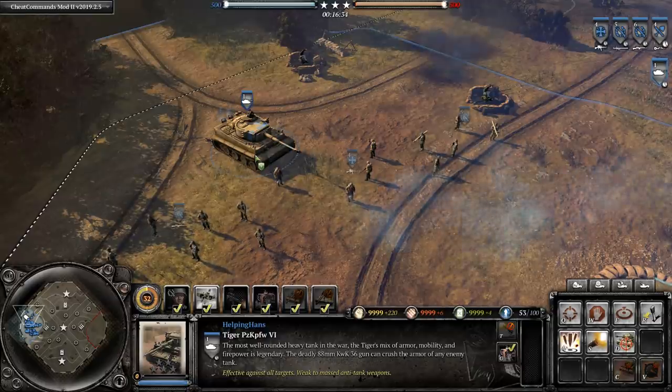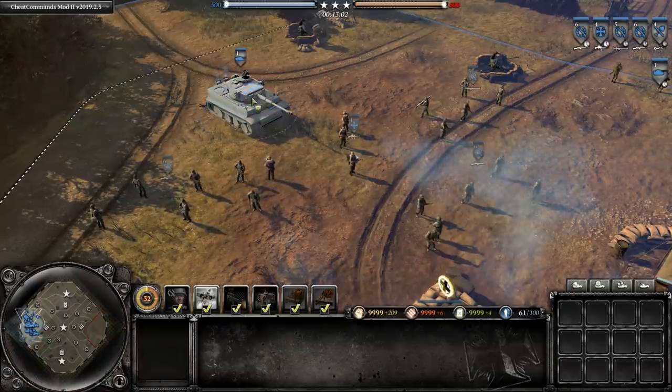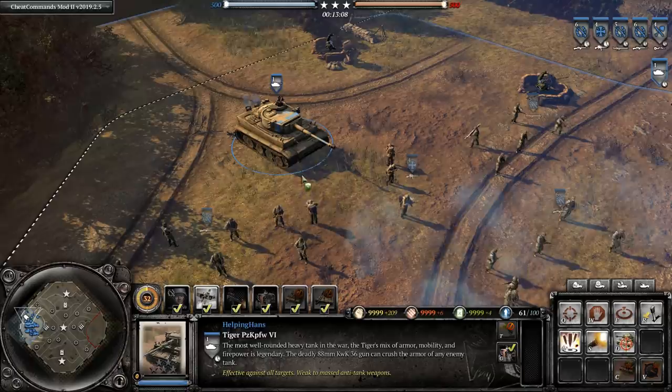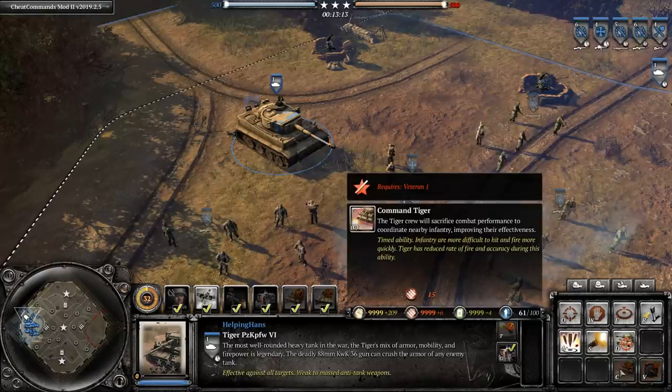It's a cheap ability for 80 munitions to drop some nice artillery, especially useful on a Tiger tank since it has a lot of health — it can get in, drop the artillery, and pull back safely. This is harder to do with a Panzer 4 which is a lot easier to get killed. The new unit is the OKW Tiger, which can reach veterancy 4 and 5, unlike the Ostheer Tiger, and it's incredibly powerful.